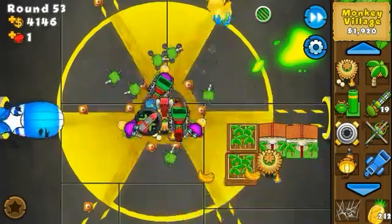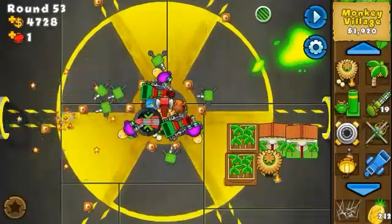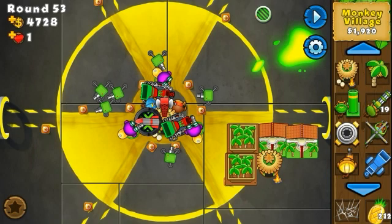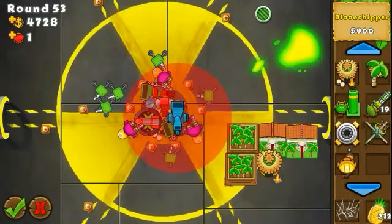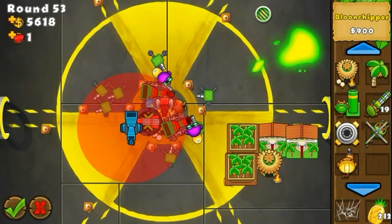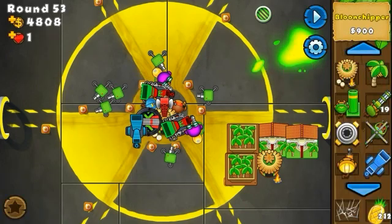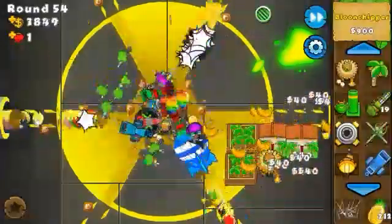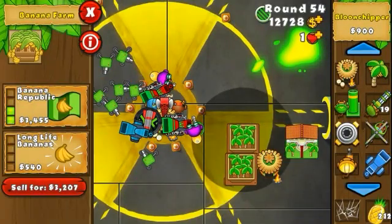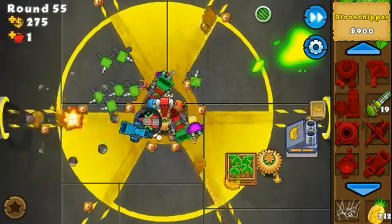All the glue gunners are under the village range so I'm going to sell this one glue gunner to make room for a balloon chipper. I'm going to sell the glue gunner on one side so I can fit a balloon chipper there. Upgrading both remaining glue gunners, and let's get the factory right now. I should have a ton of cash. I can spare one farm at 2-0 so I'm happy about that.